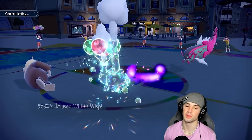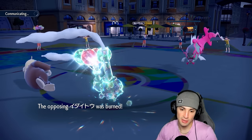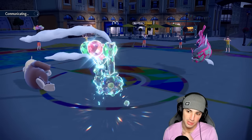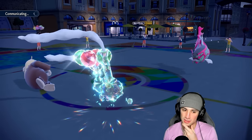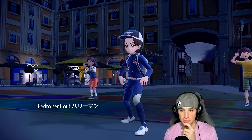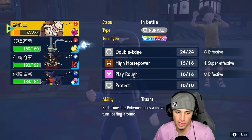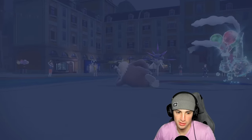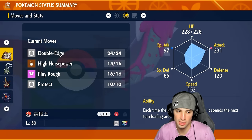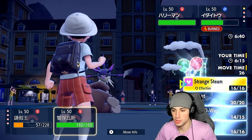He goes for Wave Crash — we soak it no problem. It's good to know Slaking outspeeds Barraskewda. Wave Crash does great damage to me; he's gonna pick up some recoil from Life Orb and the move. Will-O-Wisp connects, so we're taking Barraskewda out of the physical attack game for the rest of the match. It can Aqua Jet all day if it wants — without rain, Aqua Jet shouldn't be able to KO me. Overqwil comes out, and at 152 speed I think we're outspeeding it.